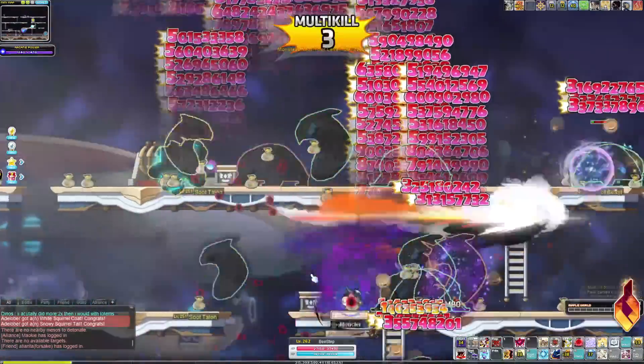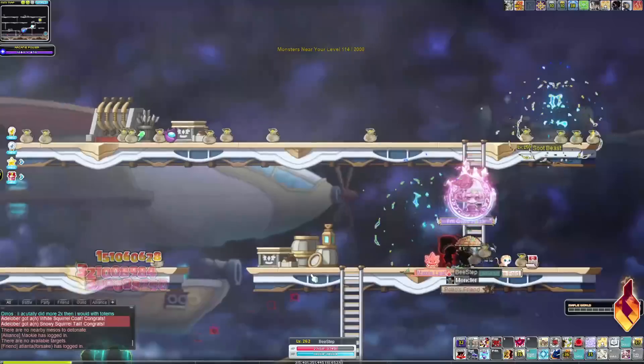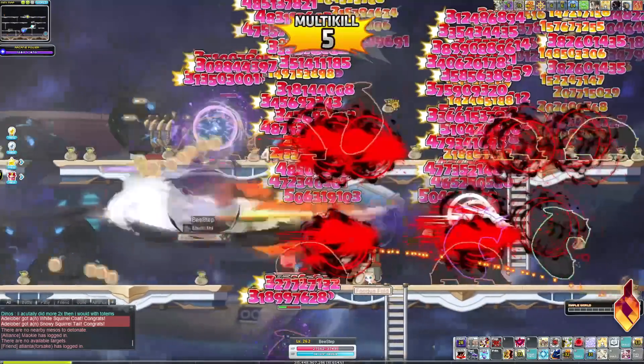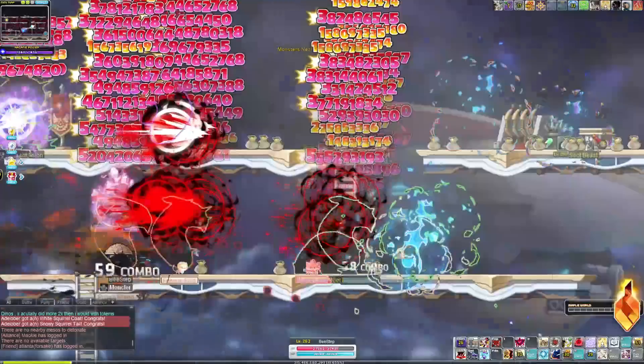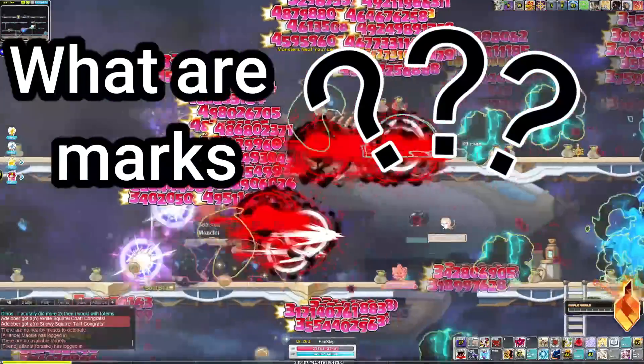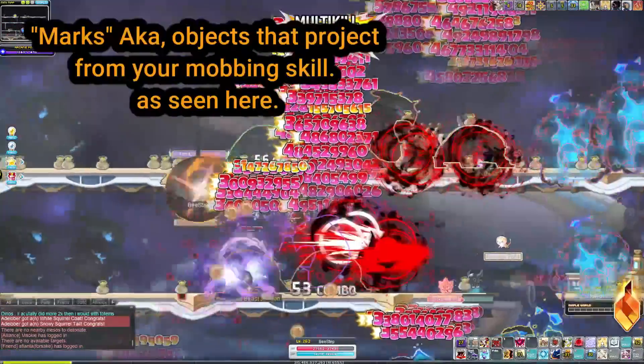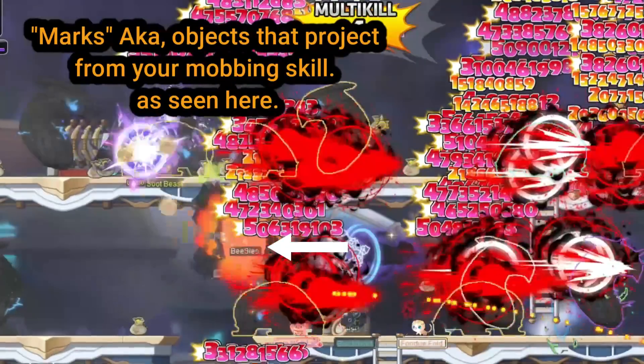These are the two best maps for a shadower or honestly any class that has a certain summon paired with urdanova. A lot of these rotations are definitely doable for most classes. Obviously with shadower or nightlord you have the plus of farming with marks, but if you're not a marks class don't worry — you can still use this exact rotation, it just might not perform as well.